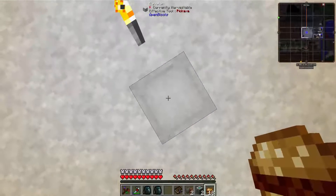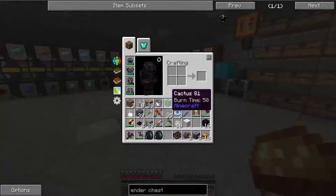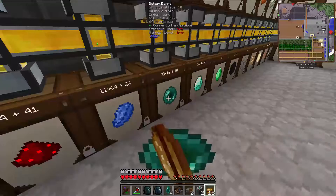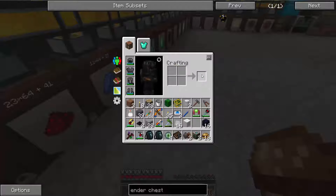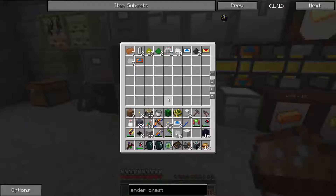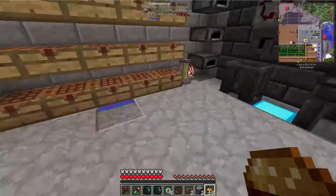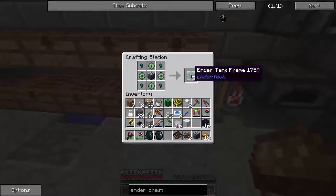The capacitors I've got should be sufficient. Let's see what else I need — three Ender Tank frames, so machine frame, Eye of Ender — one, two, three, four — and Enderium Nuggets, which I believe might be in one of these chests over here. Four Enderium Nuggets. I'll come down here and craft those — that gives you eight of the frames.